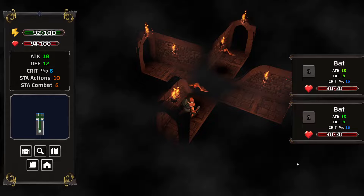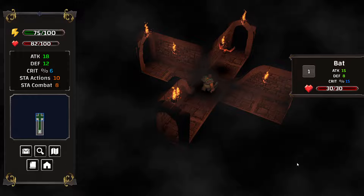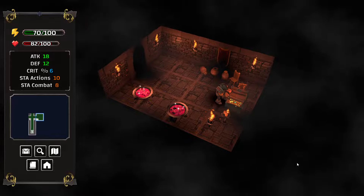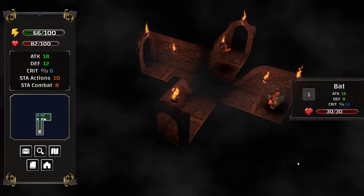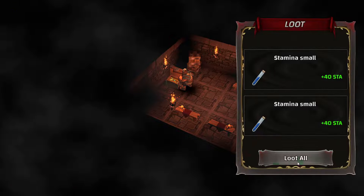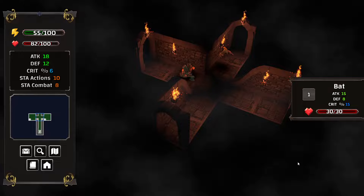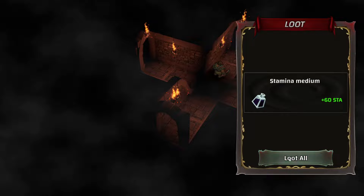Check my health damage. No problem — enemies are based in the same spot, so either these are still tutorial levels or there is no procedural generation. Let's grab stuff here. I win! Got my stamina medium. I wonder if I lose items randomly or not — that could be a thing.